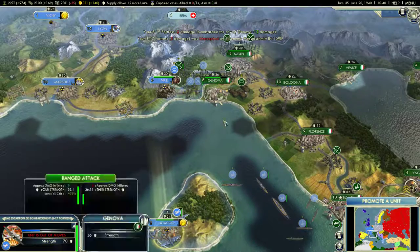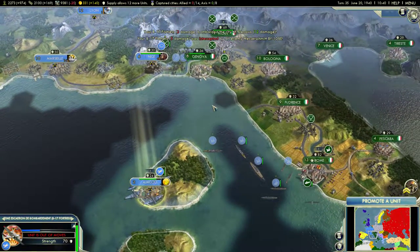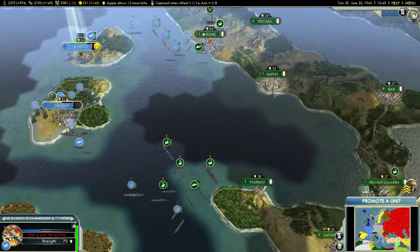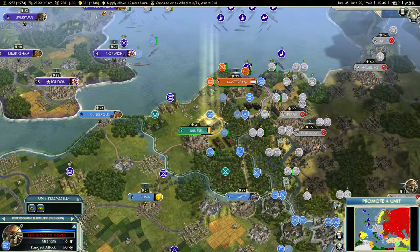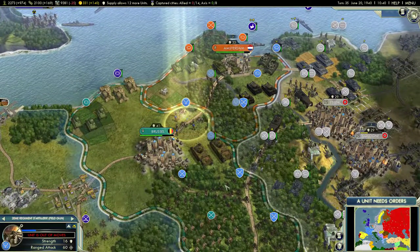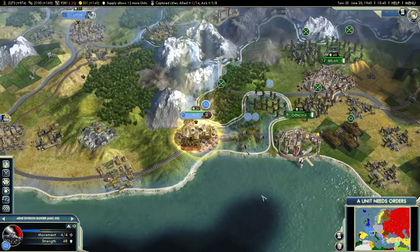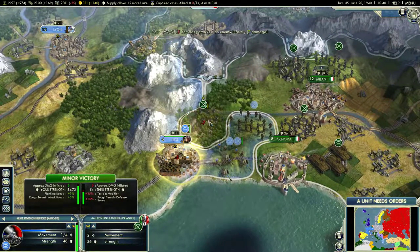Intercepted by a Messerschmitt, 5 damage. Let's not do that again — we'll repair those over this turn and begin the aerial bombardment of Sicily in the next turn. Let's promote our field gun and go ahead and attack here.